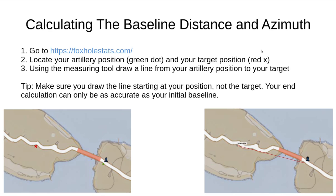How do you figure out the actual, unadjusted distance and azimuth to your target? There are a lot of programs out there built to help you with this, but the best publicly available one is the map on the Foxhole Stats website. Bring up the main map by clicking on the overview map on the main page. From there, use the measuring tool in the top left corner to draw a line starting at your artillery's position and ending at your target position. In the example, these are shown with a green dot and a red X. It's very important to get these positions as accurate as you can, as any mistake here will make all your calculations down the line wrong.